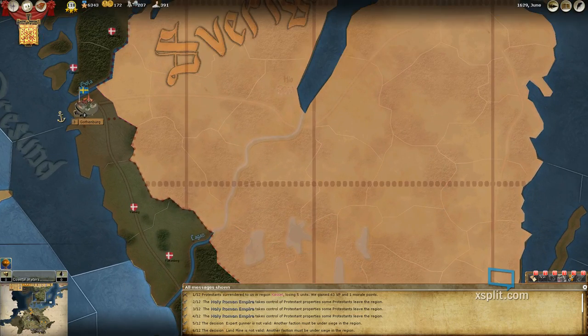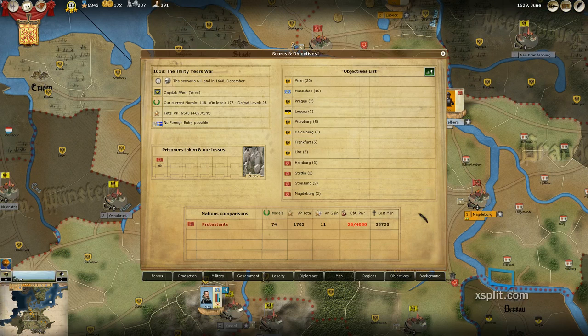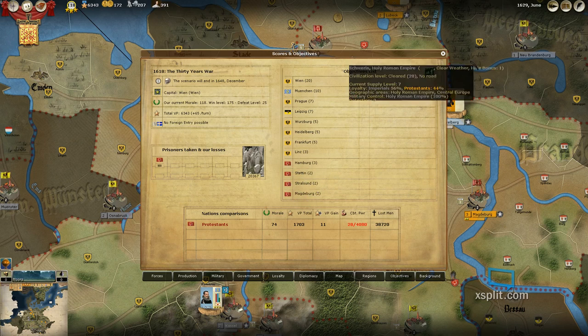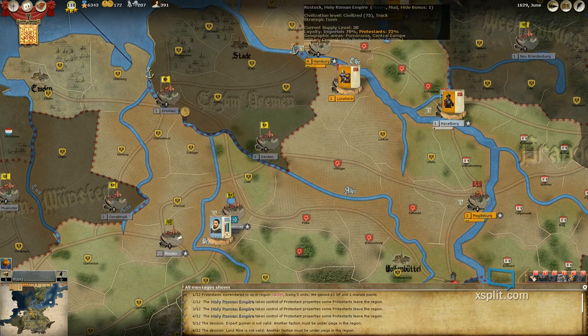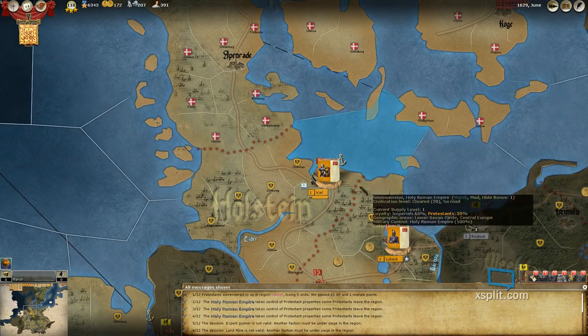I don't know when they're coming back. If we take a look at F9, we see that we have four more objectives to take: Hamburg, Stettin, Stralsund, and Magdeburg. And after that, I don't know if we'll have anything else to do.